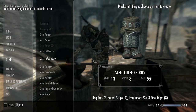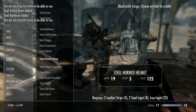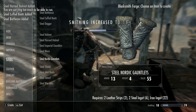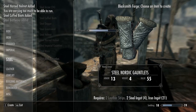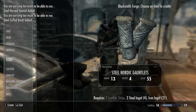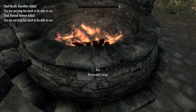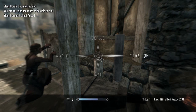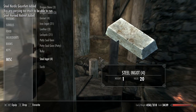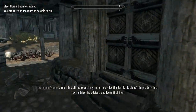The loadout I'm going with is: steel battle axe, steel cuffed boots, steel horned helmet, and steel Nordic gauntlets. It looks like I'll need one more steel ingot — god damn it.